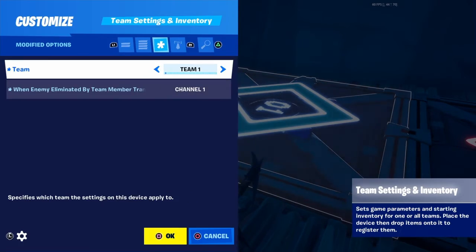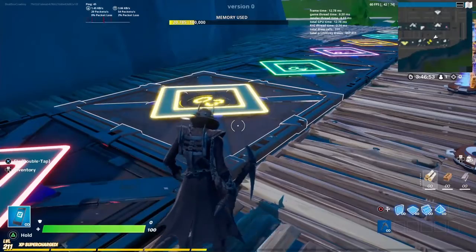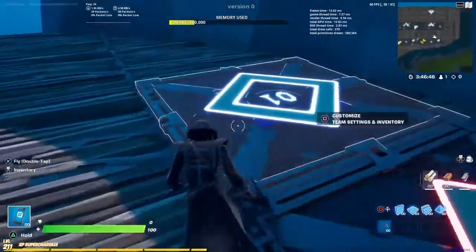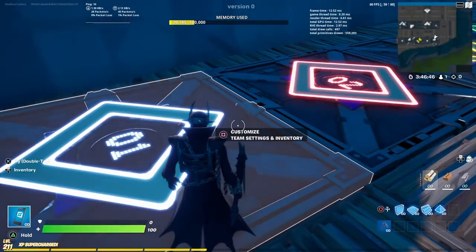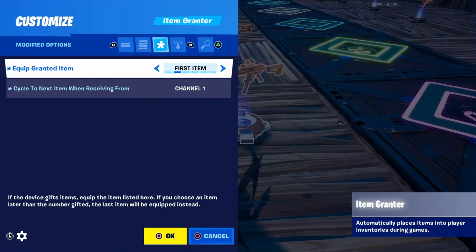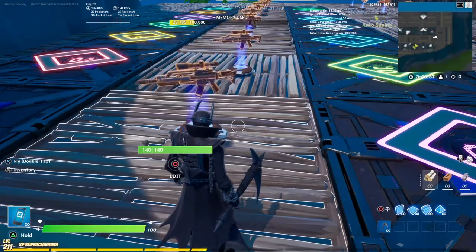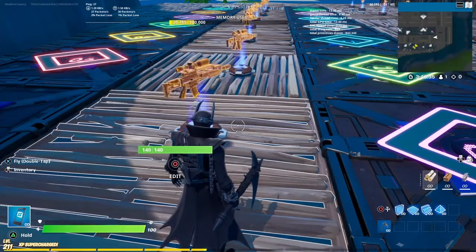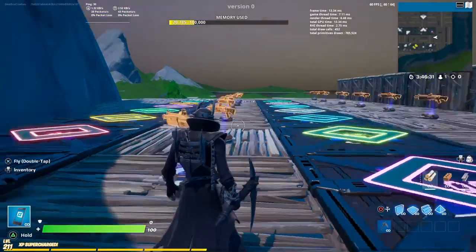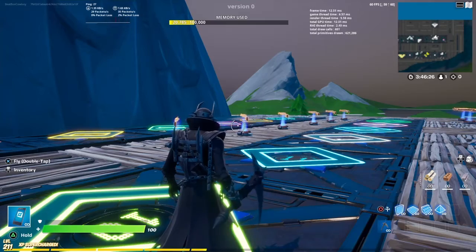Just making sure they're all set properly. Each one of these team settings and inventory is connected to each one of these item grantors. I'll link a video if you want to go learn how to do this yourself. The guy that I watched did an amazing job and I highly recommend you go watch him. Link to his video will be in the description below.